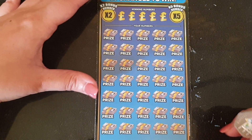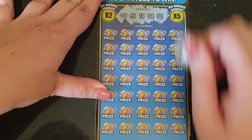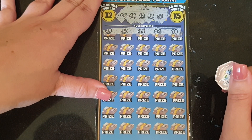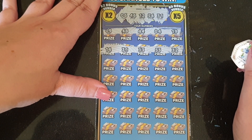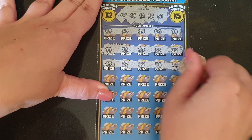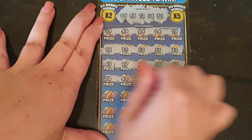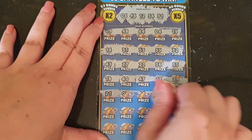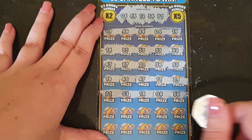Let's try the next card. Our numbers are 6, 46, 12, 54 and 31. Nothing on that one, nothing on that one, nothing on that one, nothing on that one, nothing on that one.